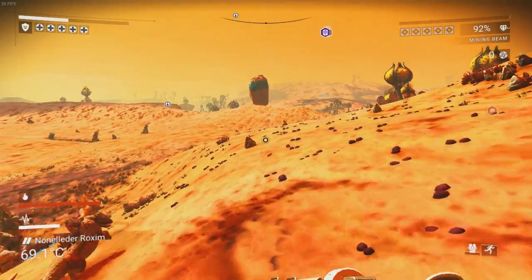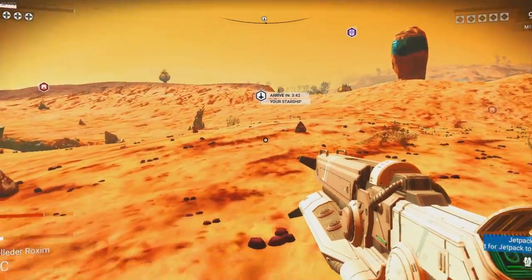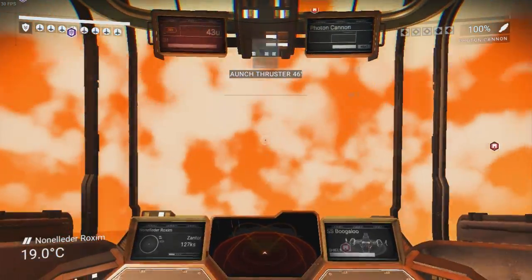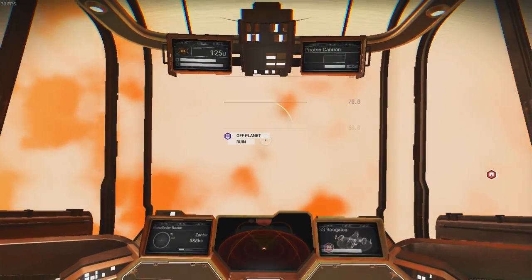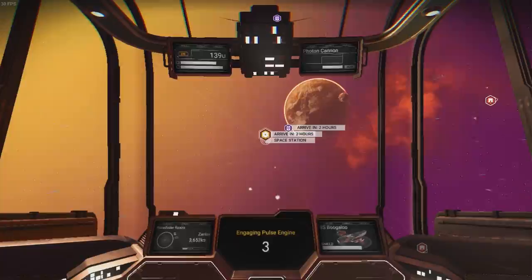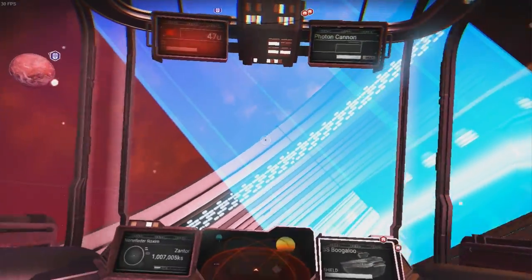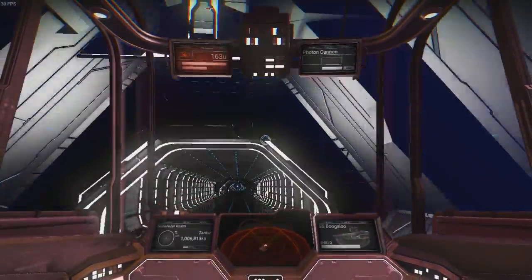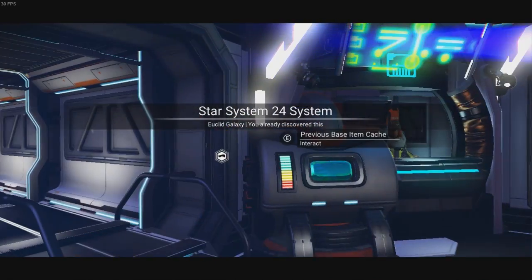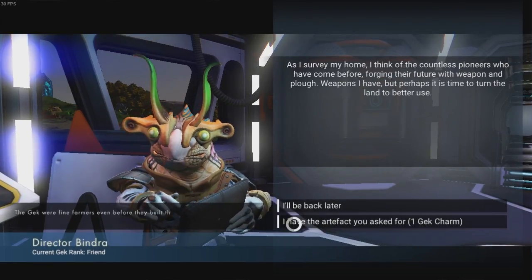Now that we've done that, we're going to head back to our home planet because we actually have the Gek Charm that we need for our builder. So I'm pretty sure that means we'll be able to do something new. Now that we've finished with the planet, we're going to go to the star system where our base is. We crashed into the space station — anyway, let's talk to this Gek again who wanted us to give him the Gek Charm. Here you go — one Gek Charm.